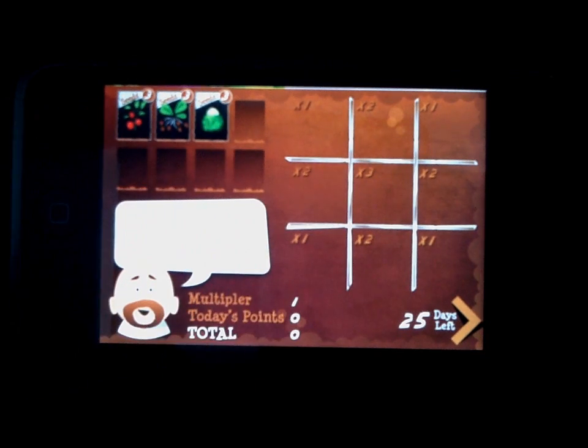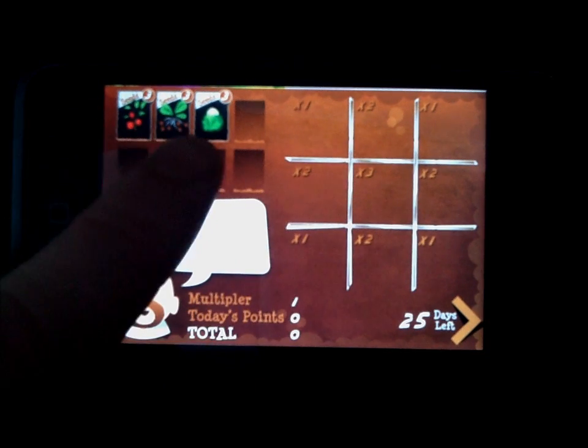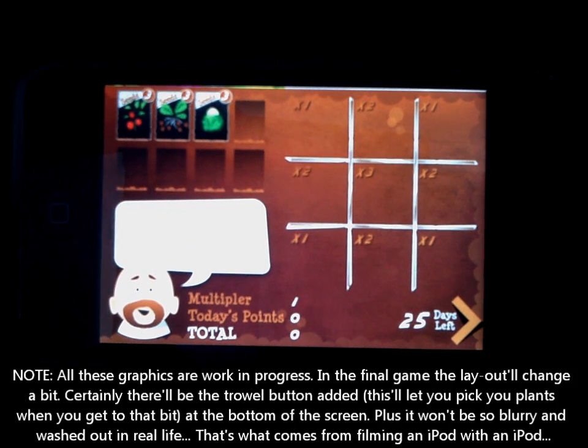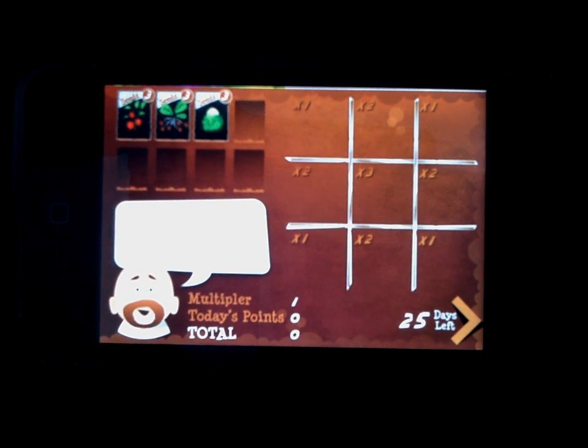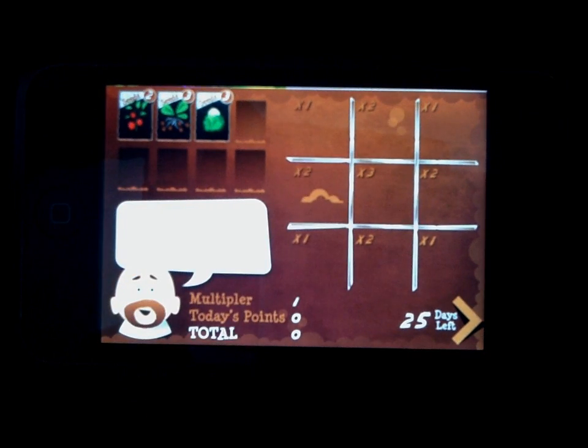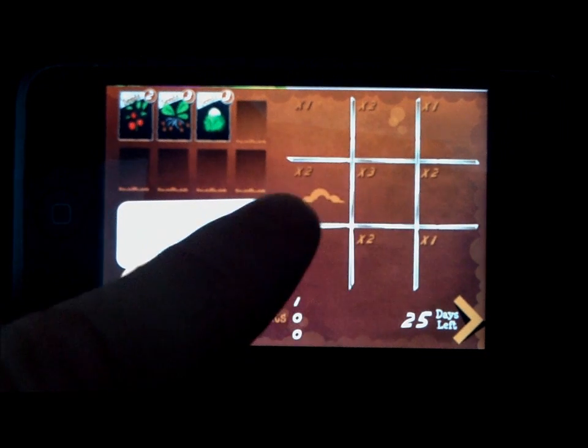These are all my seeds. I've only got three types right now, but I can get up to eight kinds. They're not tomatoes, potatoes, and cabbages — they're tomatoes, potatoes, and kebabages. These are such imaginary veg. To plant a seed, I just drag it into one of my seed patches. I can have up to nine plants growing at once.